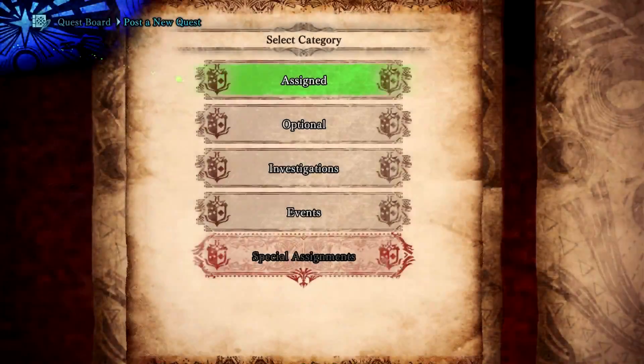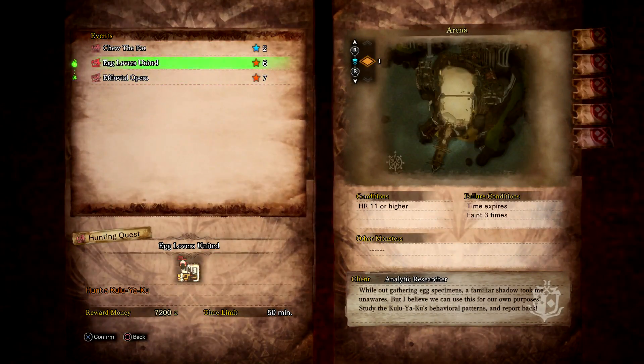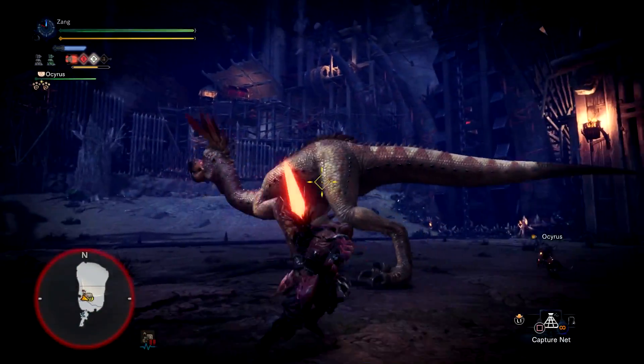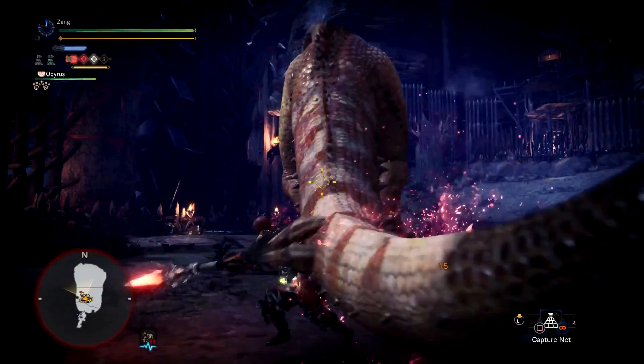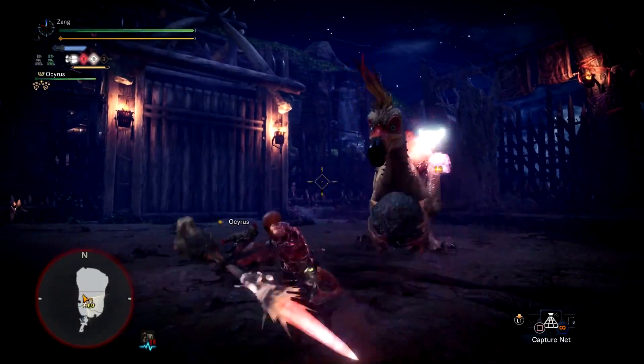Let me show y'all how to get this. The quest you're looking for is right here — it's an event quest, so make sure you share it with your friends because you only got about a week to do this. It's called 'Egg Lovers United.' That's it.